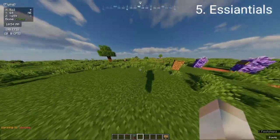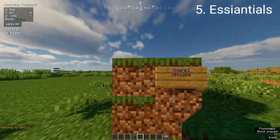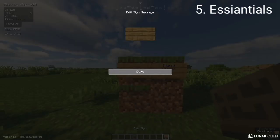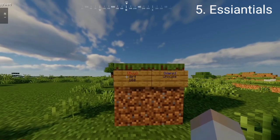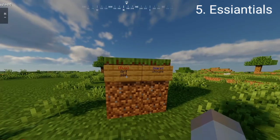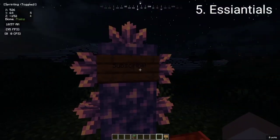You can also use economics and Vault with Essentials. We can make a buy sign with [buy] and set it to, say, dirt for 10 dollars. This is how you can do a buy shop sign. You can also do anti-build and lots of other things with Essentials.